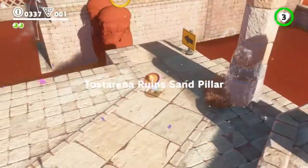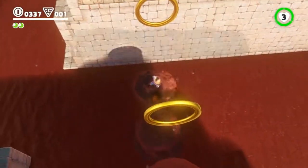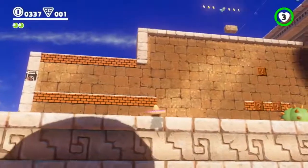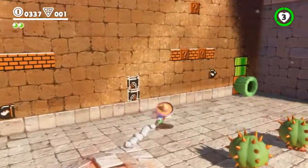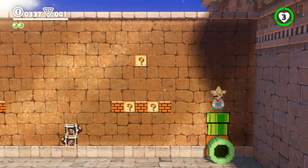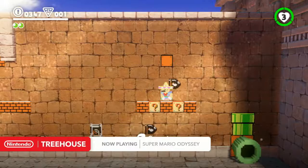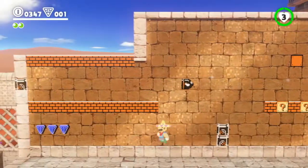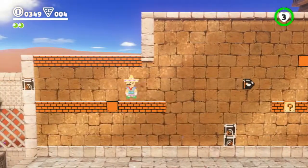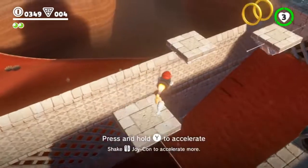The game runs at 900p, dropping to 720p in New Donk City, and it's almost always at 60 FPS with only small drops I barely notice. It's buttery smooth, like a PC game. In my opinion, Breath of the Wild has better graphics, but its unstable 30 FPS — especially in Korok Forest — was a huge bummer. It's great to see Mario Odyssey maintain a mostly stable 60 FPS.